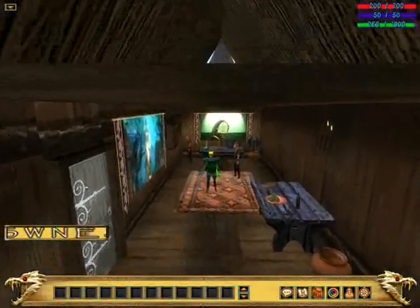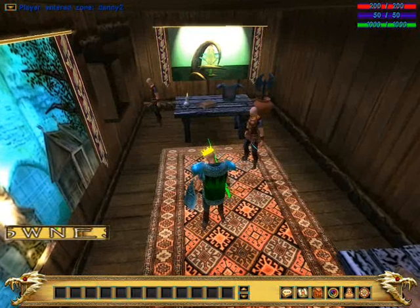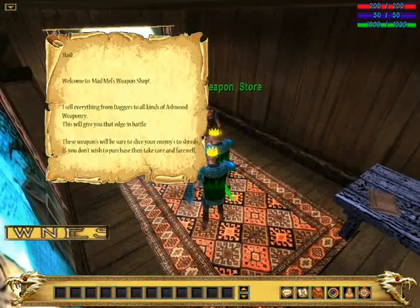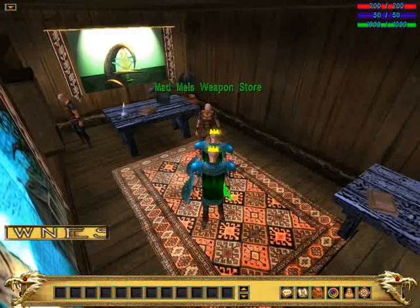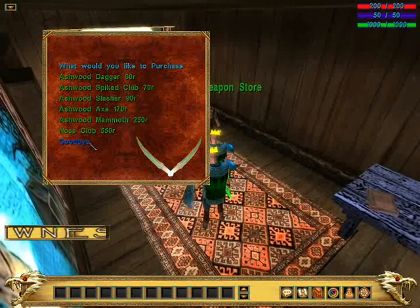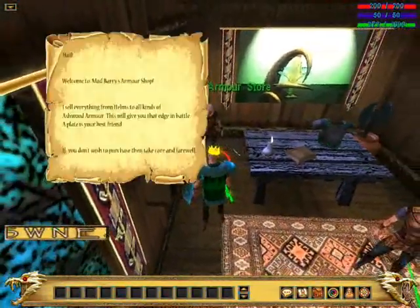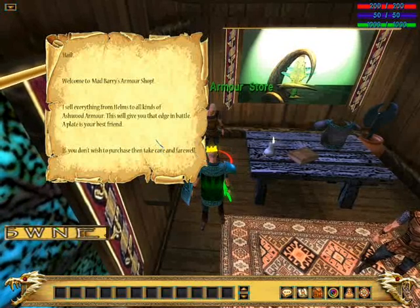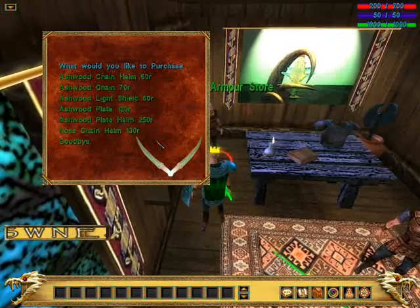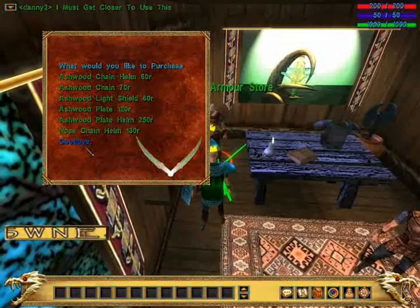This shop here is like Melvin's Arms — inside you've got two characters. There's Mad Mel who sells all his daggers — all Ashwood weaponry, that's the starting area. You've got the Nos Club, which is like the next weaponry tier up — the best you can buy in here, it's 550 rally. And there's Mad Barry — you can open up his inventory and see quite a variety of different things you can buy.